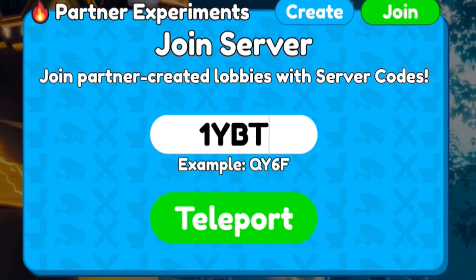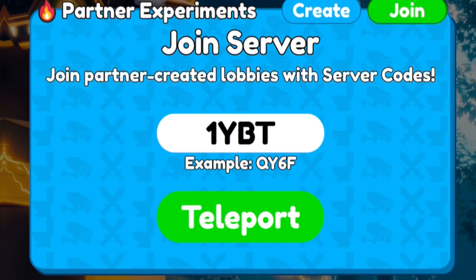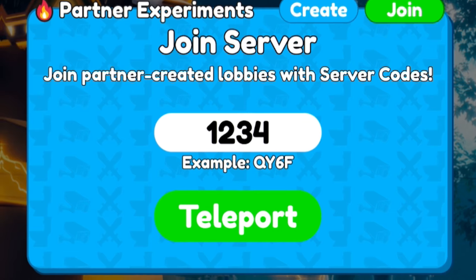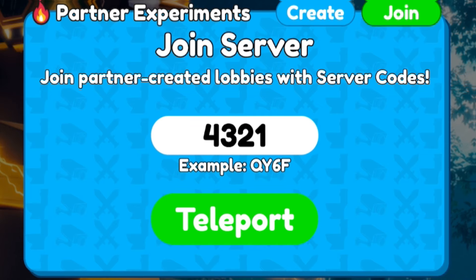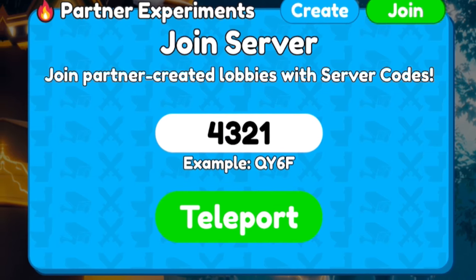Next after redeeming that one, go ahead and enter 1YBT. Then try 1234 — that might actually be a working code. Another one that might be working is 4321, so I recommend trying that one out as well.